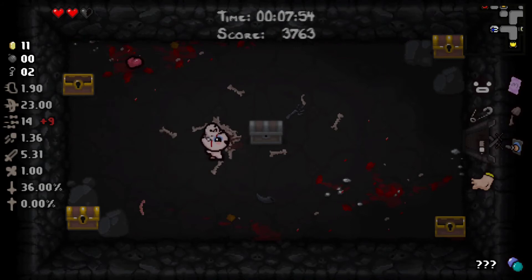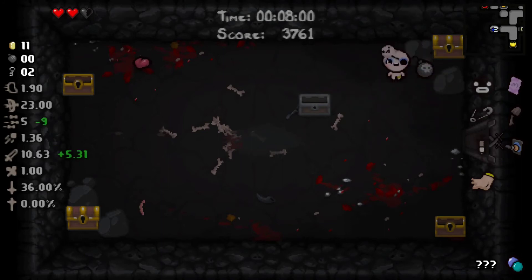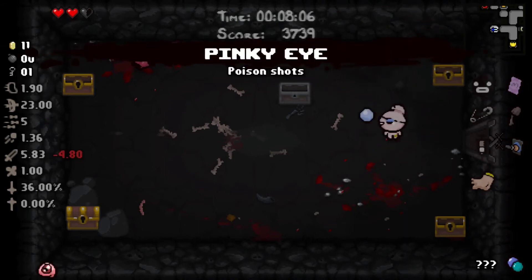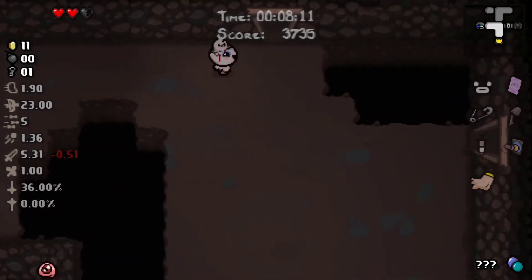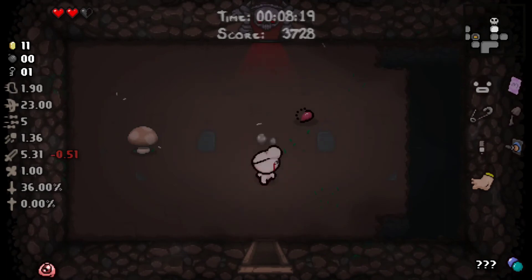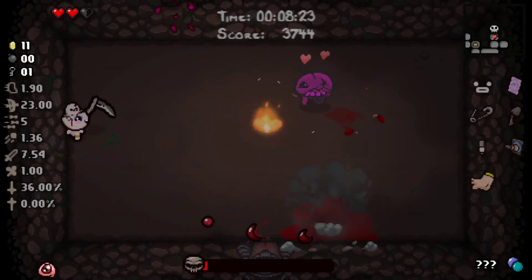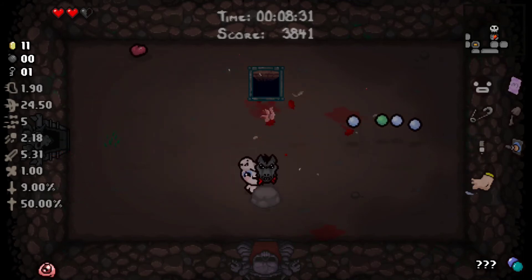That was really short. Oh, and we got a bomb so we can actually get another one of these chests. I'm not 100% sure what that does, but we're gonna go with it — and now we're up to 36% devil deal chance. I think it'll go up once we go in here. Oh my goodness, that's actually amazing! We couldn't have gotten that at a better time. Oh, and we actually got a devil deal!